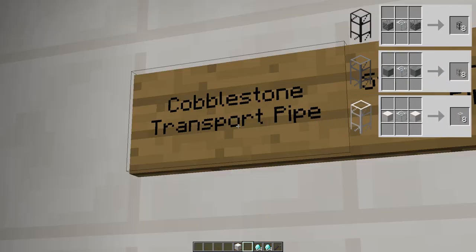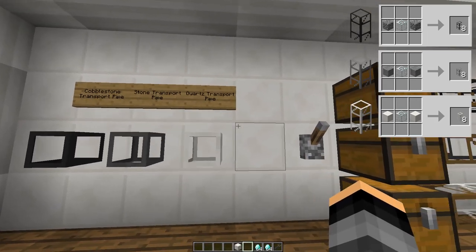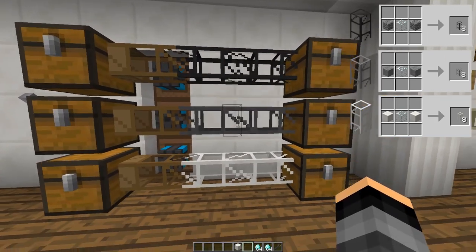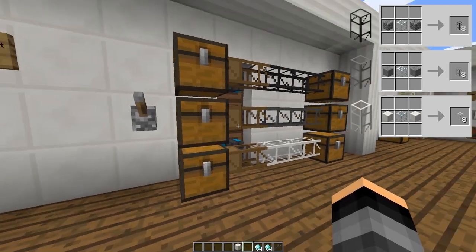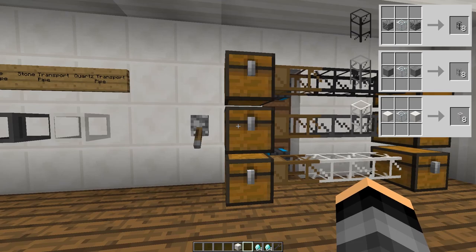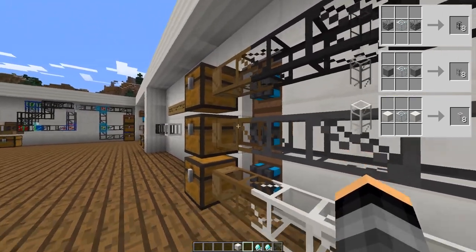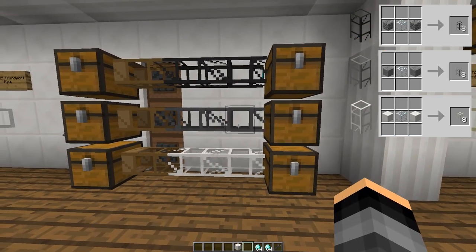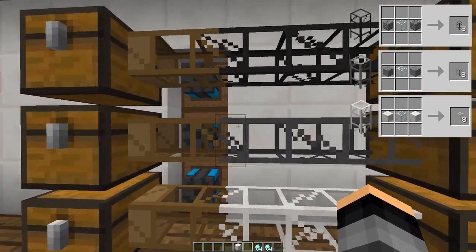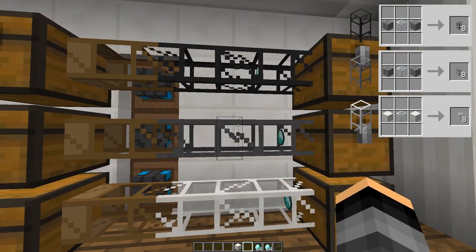The next three transport pipes I will be talking about are the cobblestone, stone, and quartz transport pipes. These pipes all transport items, but will not connect to each other. This means you can have a cobblestone and a stone pipe running side by side without them connecting. Each of these pipes can also move items at different speeds. The slowest is the cobblestone pipe, followed by the stone pipe, making the quartz pipe the fastest. Quartz pipes also keep the acceleration produced by gold transport pipes twice as well as stone pipes do.